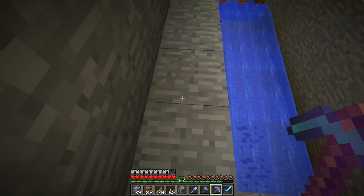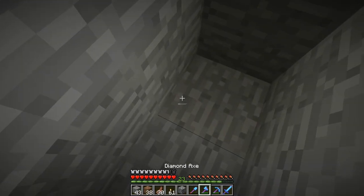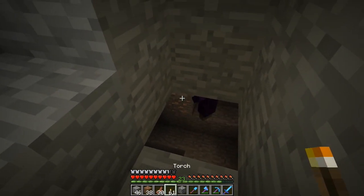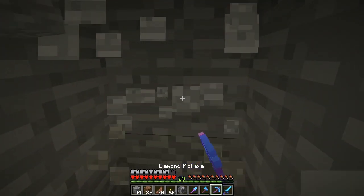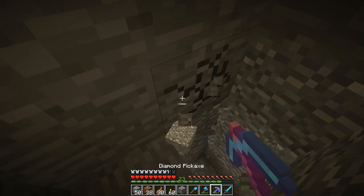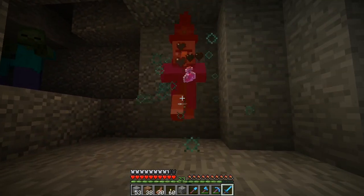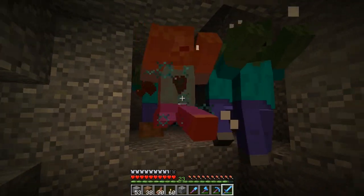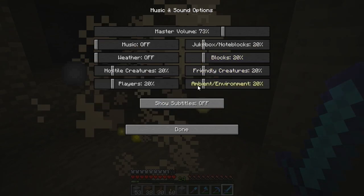Wait, what is that noise? Oh no, it's getting louder. Is it a witch? It must be a witch! I gotta kill that thing — it's freaking me out. I didn't know they had a noise. With all the other sounds in the game, that legitimately freaks me out. Those noises are insane, they're so loud. Is there a way to turn them down? Let's go into settings — hostiles — and turn the players down a bit.